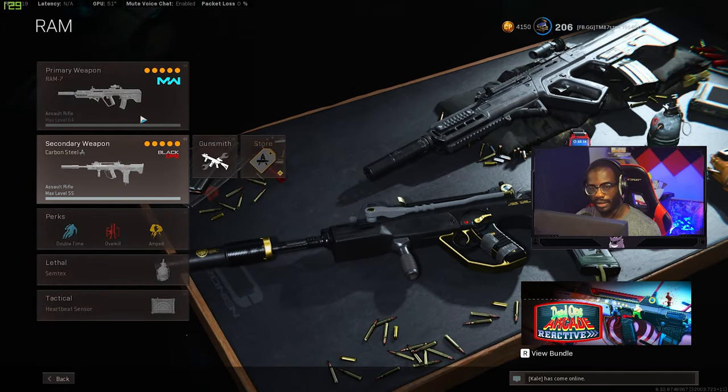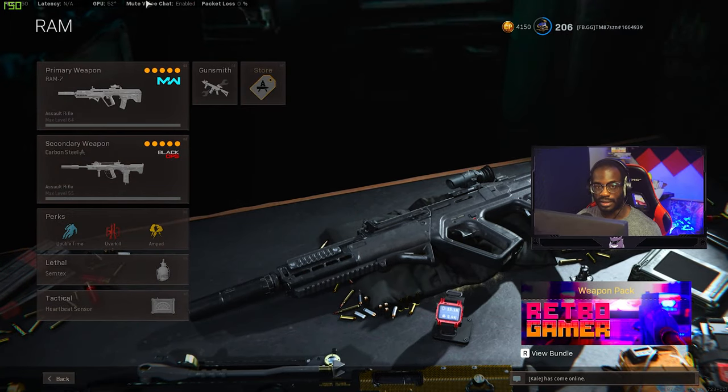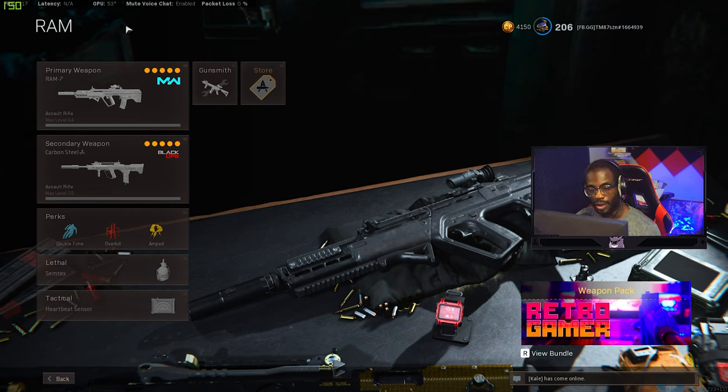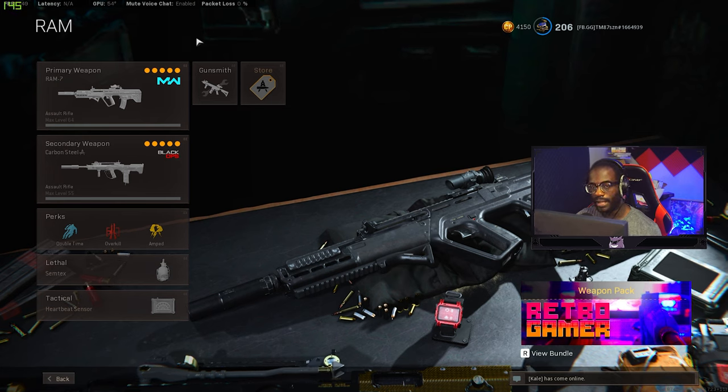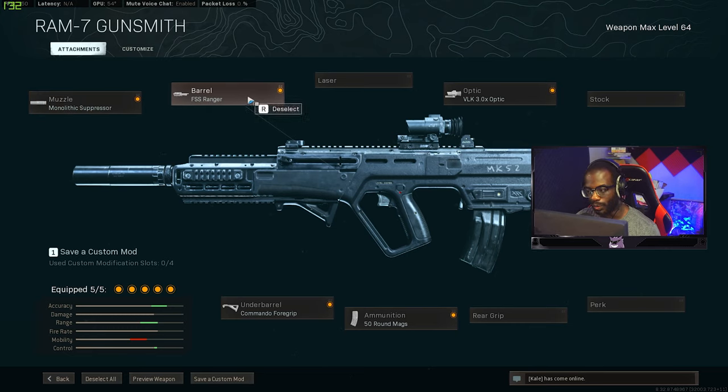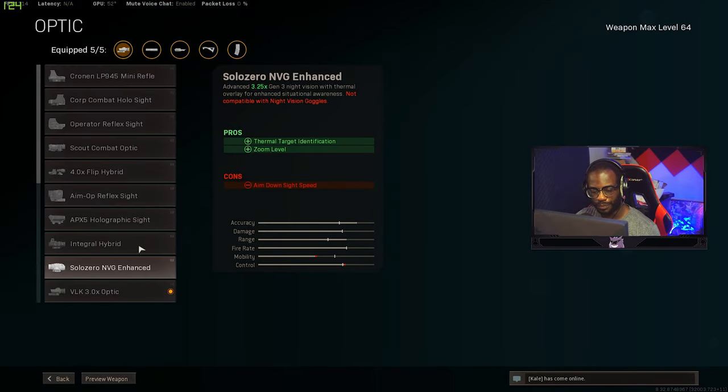For the fourth loadout, we're talking about a gun people really just stopped using but is still really good — the RAM-7. Players like TFue and Symfuhny were using it in tournaments even during the Kilo meta and still winning. The RAM-7 has a little more recoil that drifts left at the end, so you have to pull down and left, but it's still very solid. The loadout is: Monolithic Suppressor, FSS Ranger barrel, VLK 3x optic, Commando Foregrip, and a magazine.